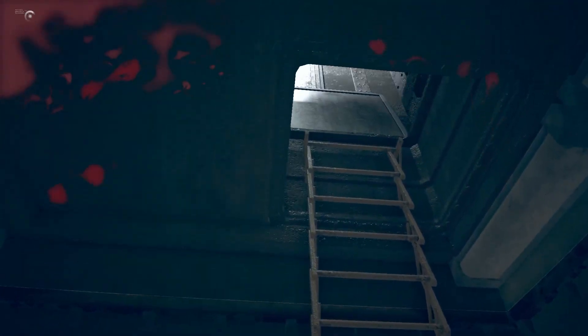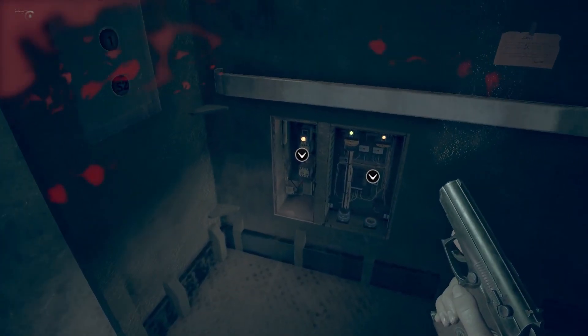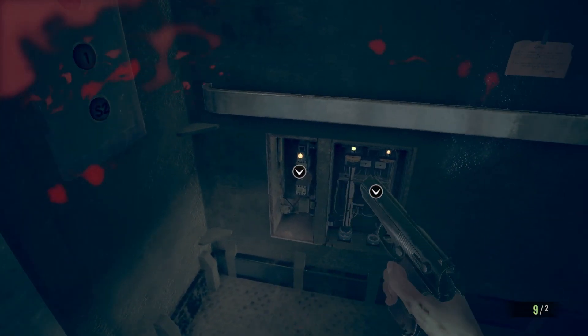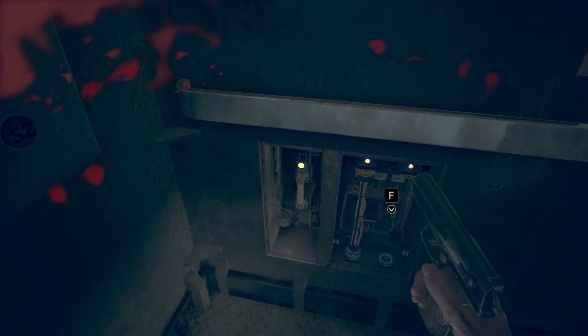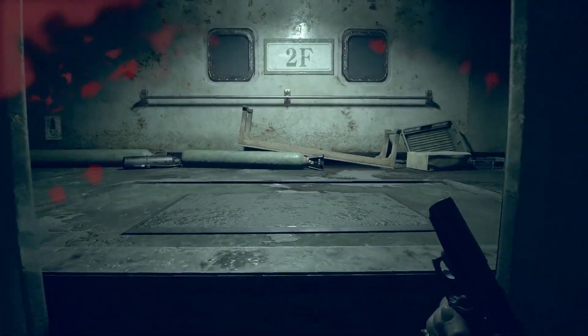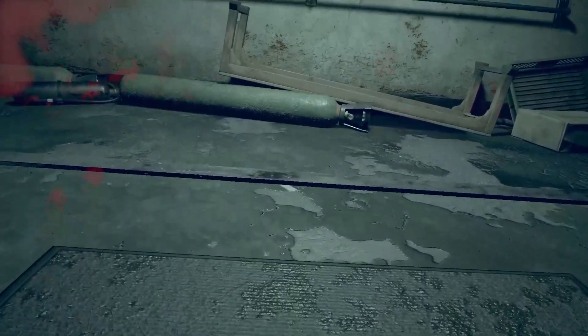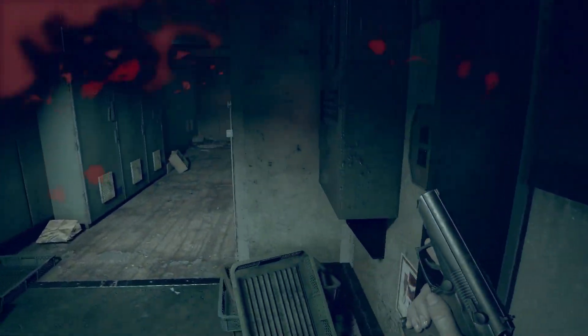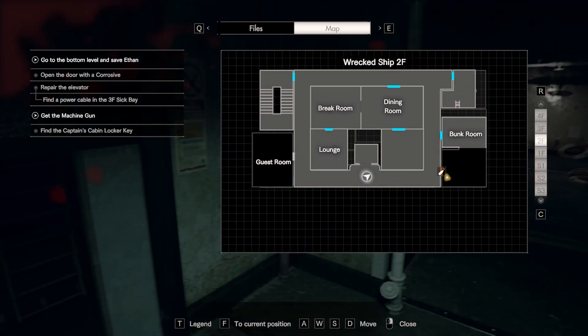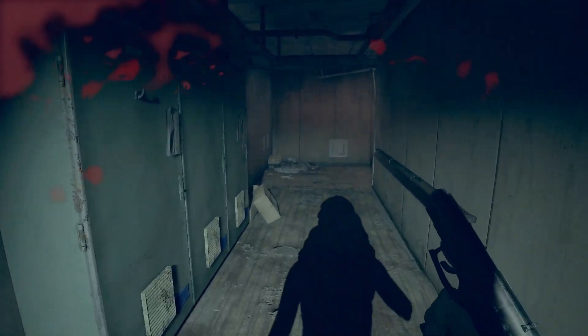Climb up. Do I want to power this? I guess I do want to power this up. And now we need to go to the third floor. We can break into this, and we didn't go to the guest room — so let's go to the guest room first.